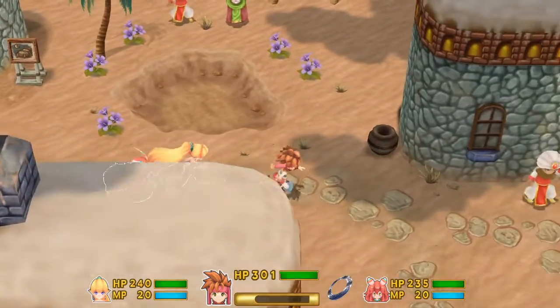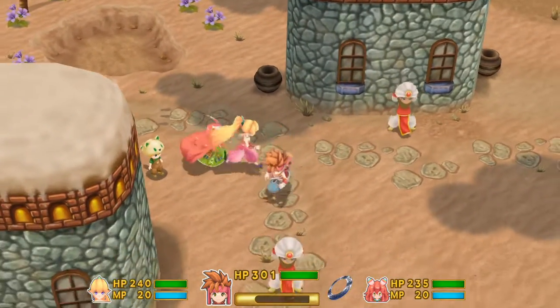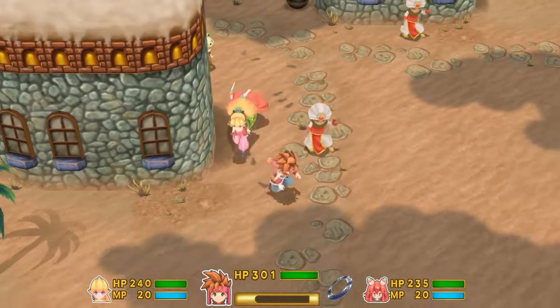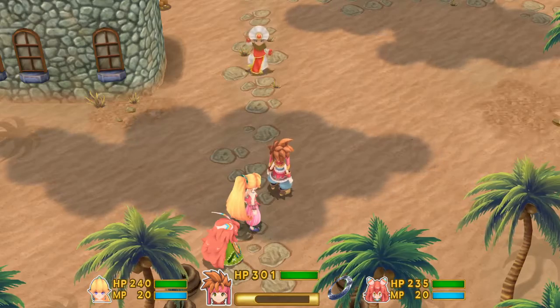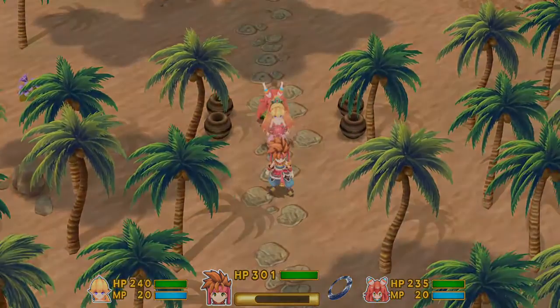Hey everyone, welcome back to Let's Play Secret of Mana. In the last episode, we defeated Geshtar and got kicked off of the sand ship — or they commandeered it and took off. And in this episode, we intend to return the fire seed to the fire palace.